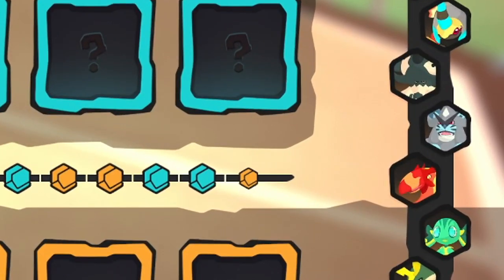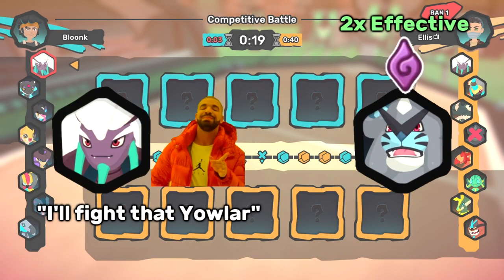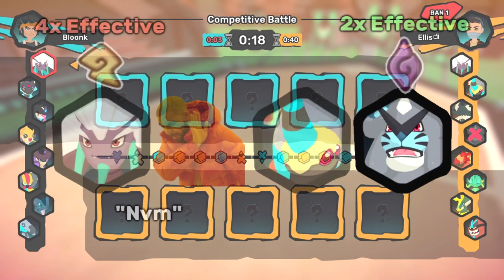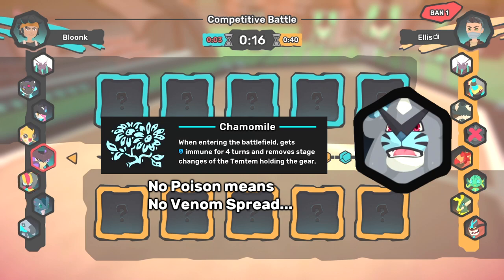For our first game, I see Yaller and I ban Yaller. My only answer to Yaller is my Nagais, and I really don't want to bring them into a game with a Scaravolt. Also, Yallers sometimes run Chamomile, which prevents me from Venom Spreading it, which would be really sad.